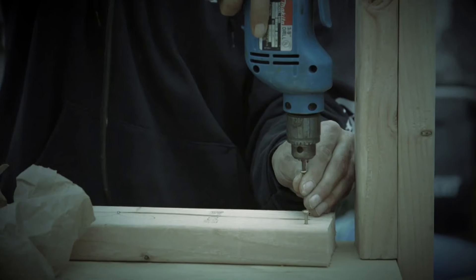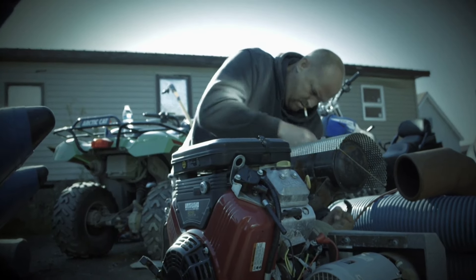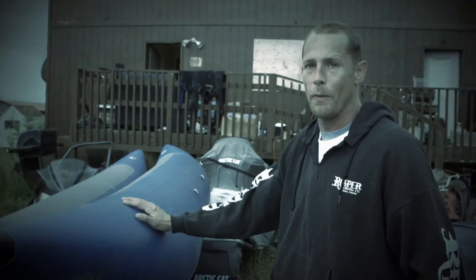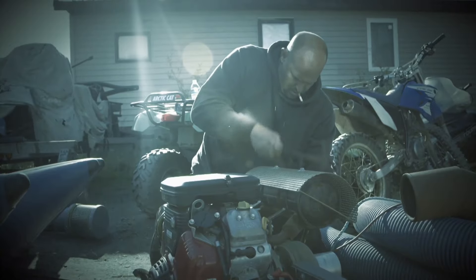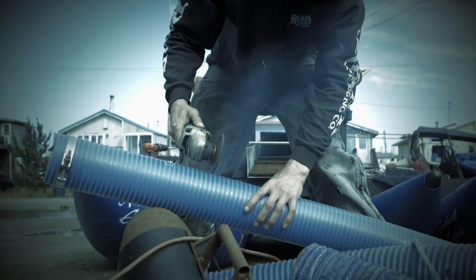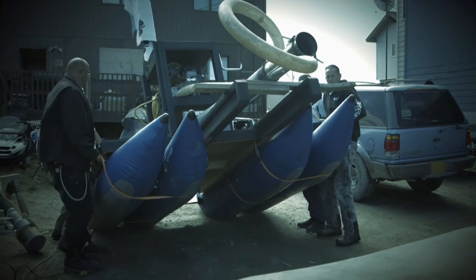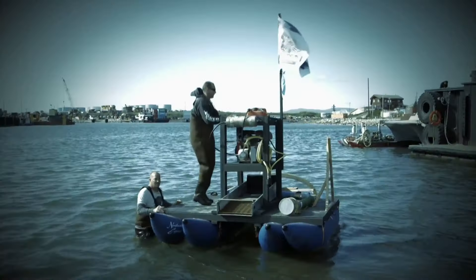The meat and potatoes rig consists of an 8-foot square platform equipped with an 18-horsepower engine — very small, very fast, can withstand 8-foot waves. Four pontoons support the 400 pounds of its tiny frame, which seems more fit for a bathtub than the Bering Sea.